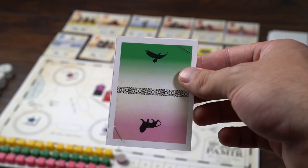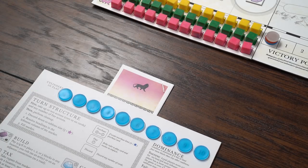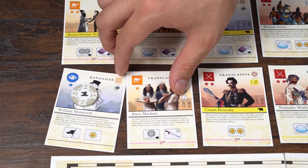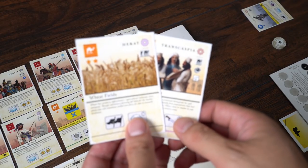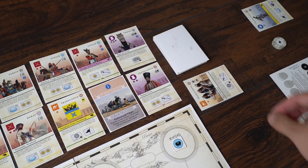On your turn, you can perform up to two actions, which include purchasing cards from the market, discarding cards from your hand, and playing cards to your tableau. Whenever you purchase a card, you'll place a coin on each card that you pass over, making cards further to the right more and more expensive. These cards will go into your hand to be played as a separate action. If you are at your hand limit — which is two to start the game — you'll need to either discard or play a card before you can purchase.